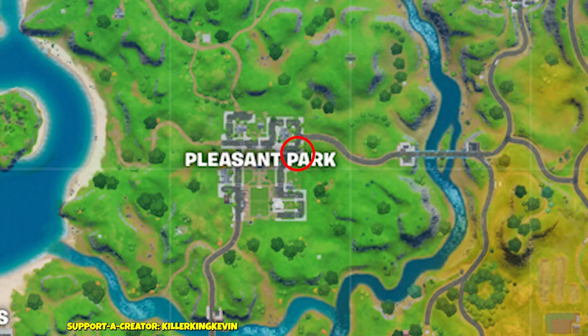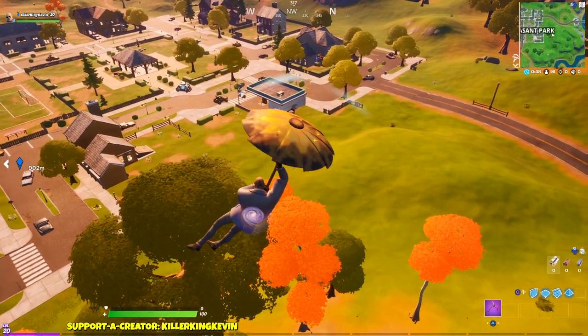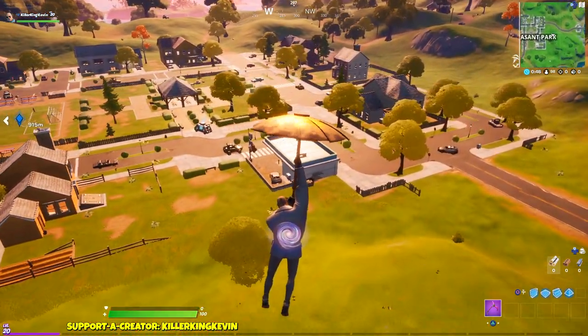The third location is also a gas station but this time in Pleasant Park. Just move towards the top of Pleasant Park and make sure you go through the toilet instead of the dumpster, or else you'll be transported somewhere else.